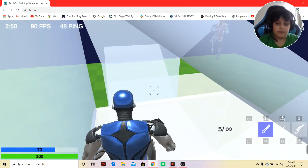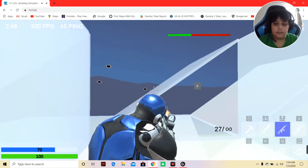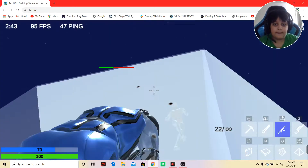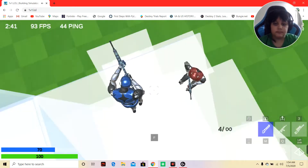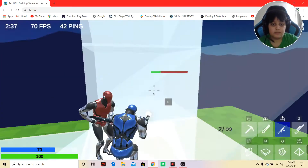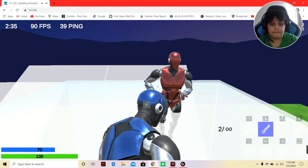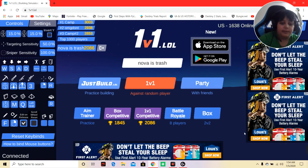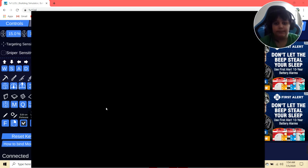I guess I'm going to have to stretch all the way to M. I didn't use my floor a single time because I knew I wasn't going to be able to reach all the way to M. So we're going to open Logitech G-Hub and drag M to the back mouse button.